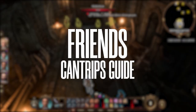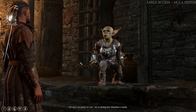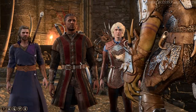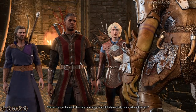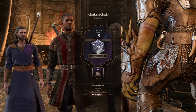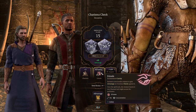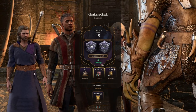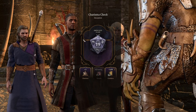Now let's demonstrate the Friends cantrip using Wyll, because Wyll has access to it as social Wizards do — the Warlock also has access to it. We're going to use it on this NPC: 'Doing the Absolute's work, state your business.' We'll add our Friends bonus from Wyll and guidance from Shadowheart. Friends gives us advantage on the Charisma check — that's incredible for a cantrip. It lasts for 10 turns, and there's no saving throw; we just use it and we have advantage.